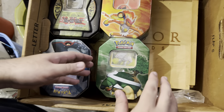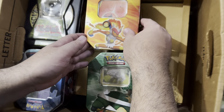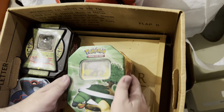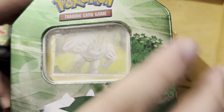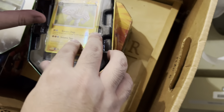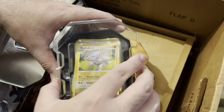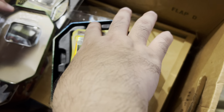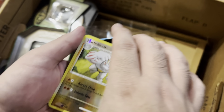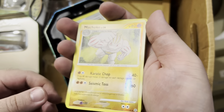Found these four tins from Andrew. You like Torterra, so let's do Torterra first. Already seeing... what is that? A Machop! It's got the plastic on it, so I'm hoping the condition is good. Oh, it looks pretty good at a glance - just a little bit curled. I'll put them on the side later. We have a reverse holo Machop.